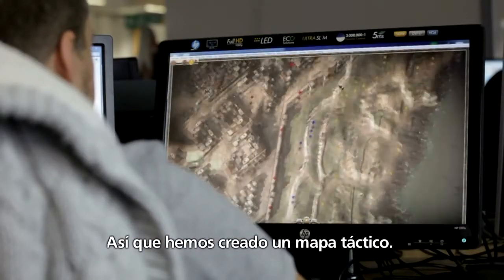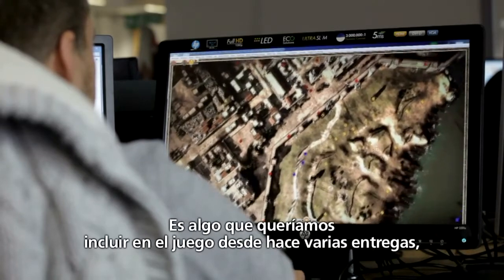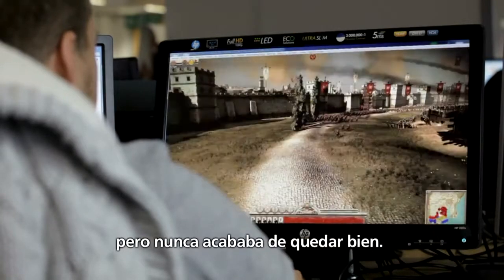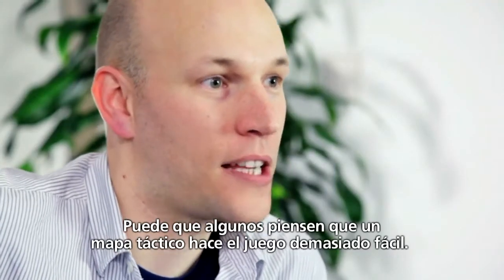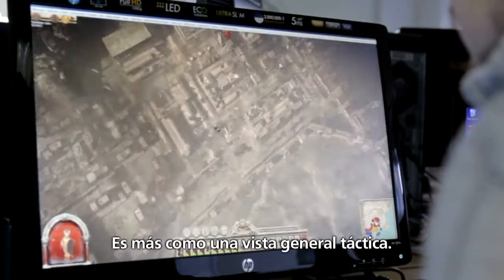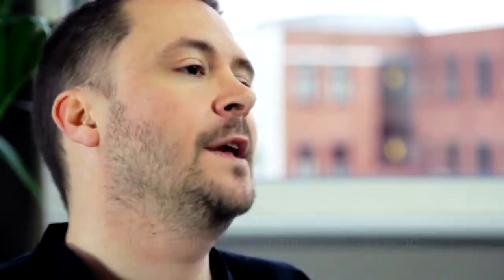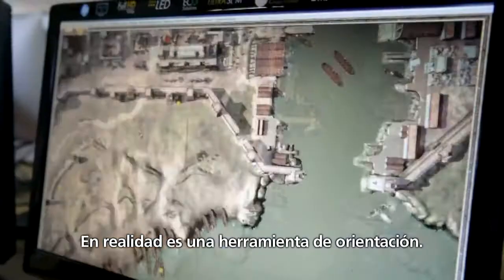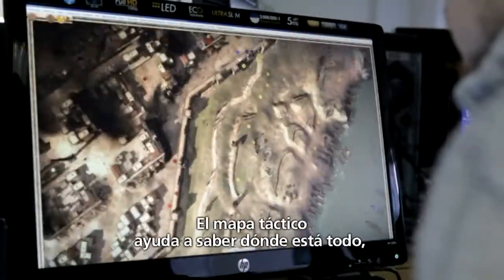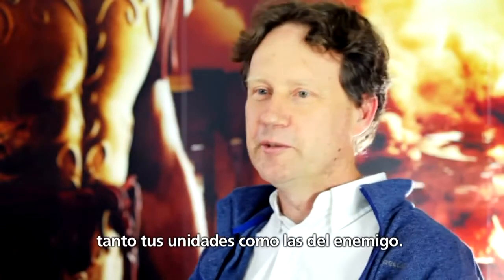So what we've done is created a tactical map. It's been something we've wanted to put in the game for quite a few titles now, but it's never quite been right. Some people might think that putting a tactical map into the game may make it too easy, but you can't actually control units from that level — it's very much a tactical overview. It's a great orientation tool, something that players have been crying out for for years, and we're finally delivering it. The tactical map really helps you keep track of where things are, where you are, and where the enemy is.